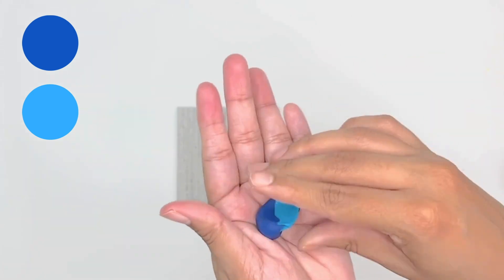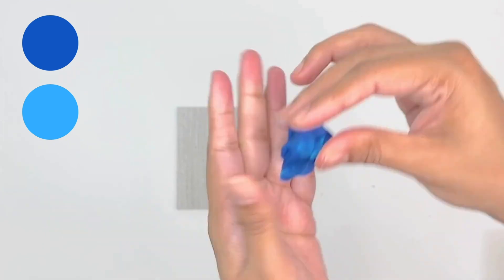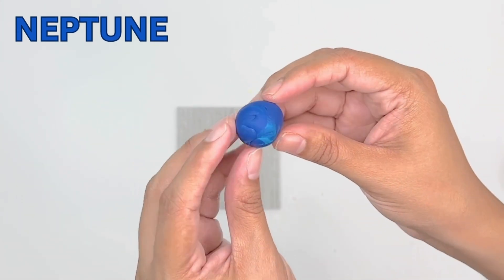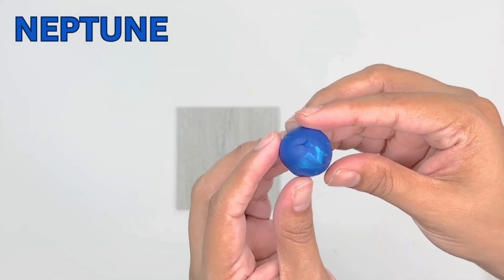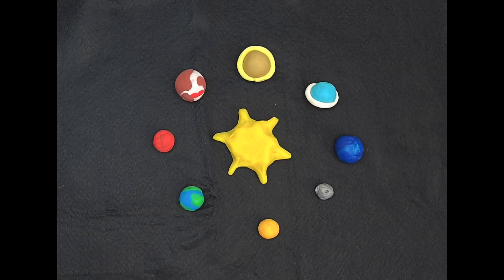Next, I've taken two shades of blue play-doh and let's mix these two colors together. This planet has 16 moons and its biggest moon is called Triton. This is the furthest planet away from the sun. It's Neptune — look, it's very pretty! We have made all eight planets!